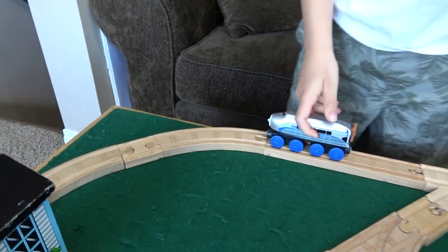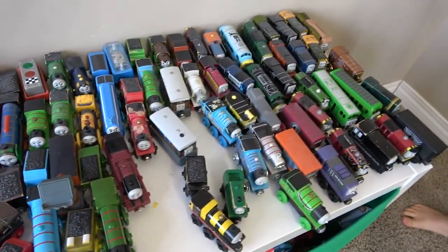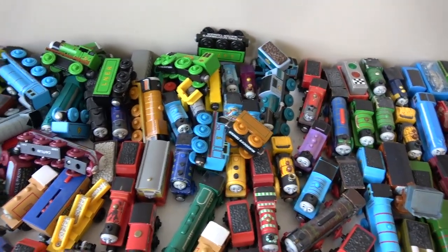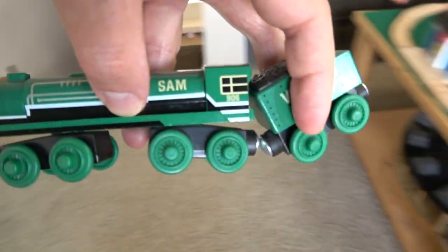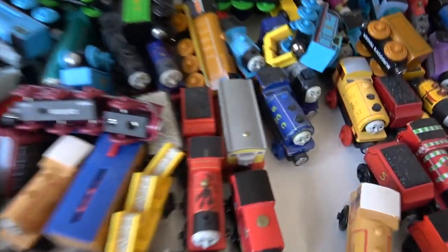Rail Zeppelin jumping! Do you want to play with daddy? Which one should we pick? Daisy! Okay, let's get Daisy — which other ones haven't been used in a while? You know what, we have the big bell, so let's get Big Sam — the biggest engine we have. Flora, yeah.